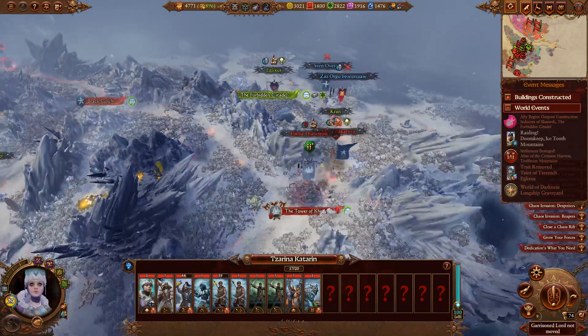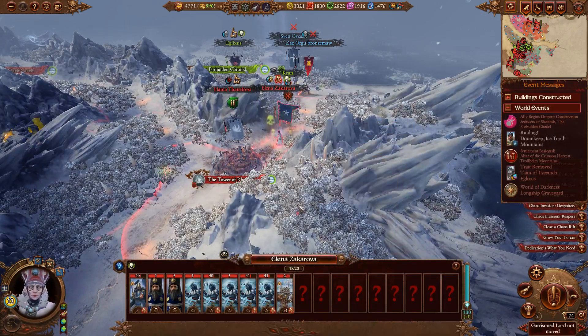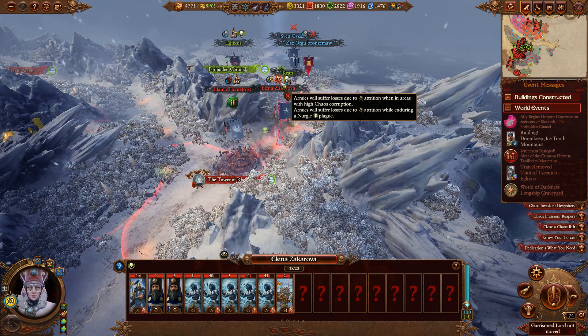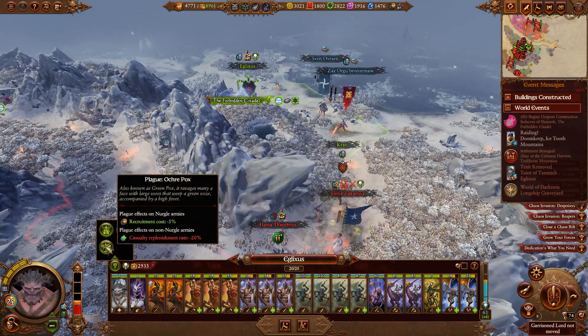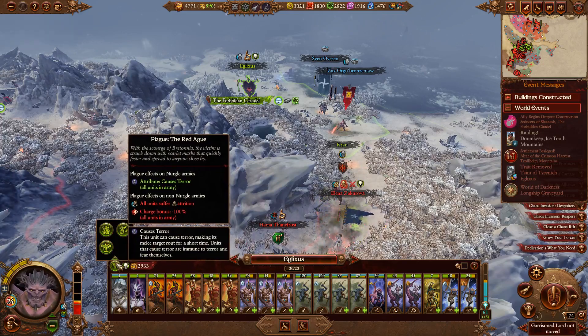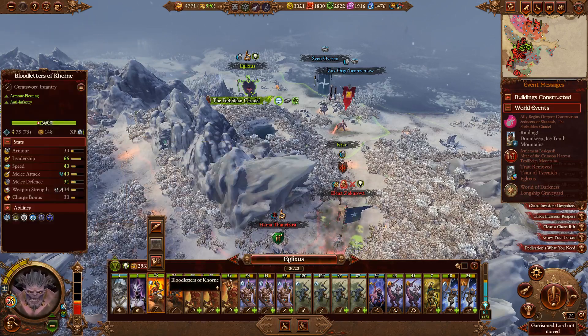My plan had been to take Eglixis to conquer Black Gulch. Do I feel like we can leave the Forgotten Citadel safely? They're constantly suffering attrition due to the fact that we have chaos corrupted the hell out of this area. Non-chaos armies are gonna have a hard time surviving here, and on top of that, just plagues always and forever. The egg is actually incredibly brutal - minus 25% movement range.